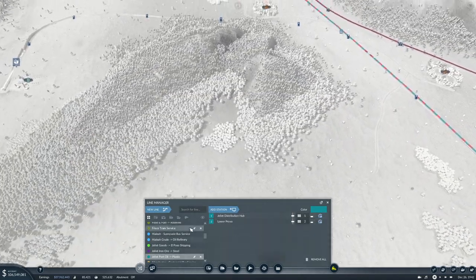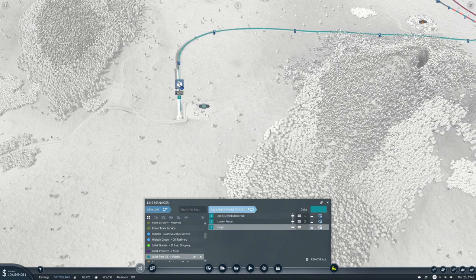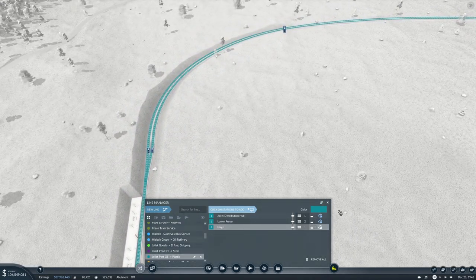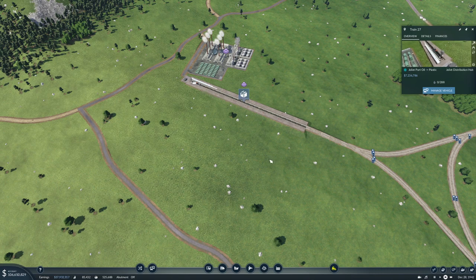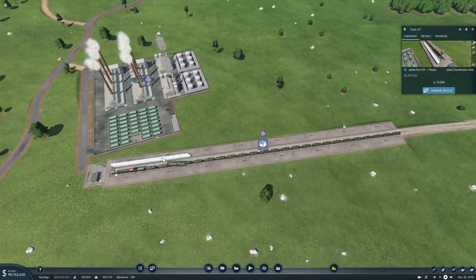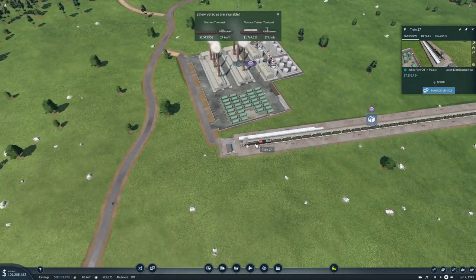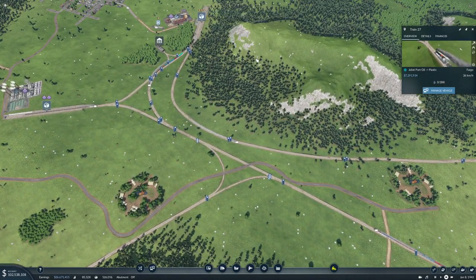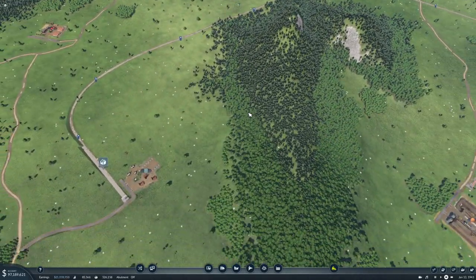So it's going Joliet Distribution Hub to Lower Provo to Fargo, and then back to Joliet Distribution Hub. I think we're going to need another train - at least probably two more trains on this line.